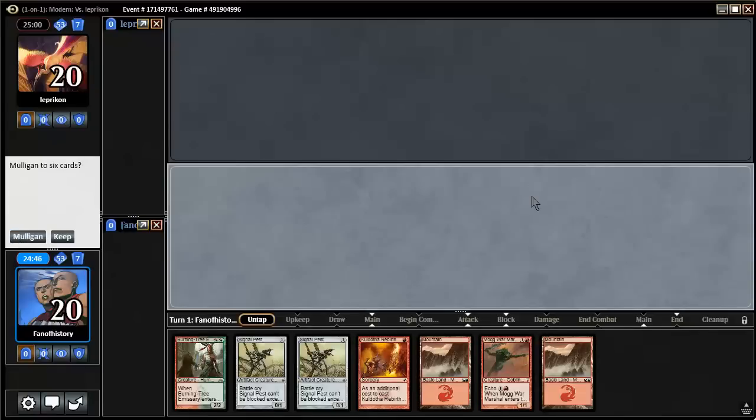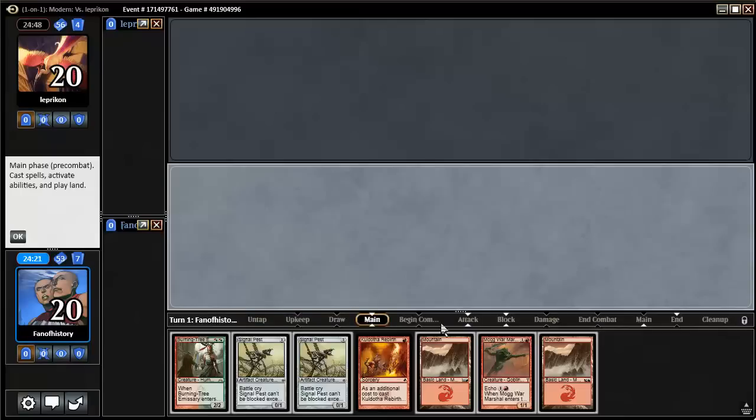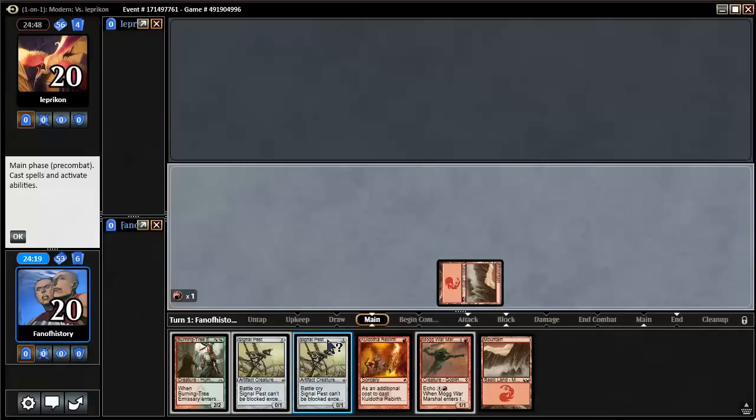Okay, here we go playing against Leprecon. I'm pretty sure I want to play first. This is not what we want — we mulligan horribly. So what do we do here? Play signal pest, rebirth it. Signal pest should be Pact of the Titan, but I think you can test. He does an enormous mulligan, and now he'll quit because he'll think I'm playing affinity.